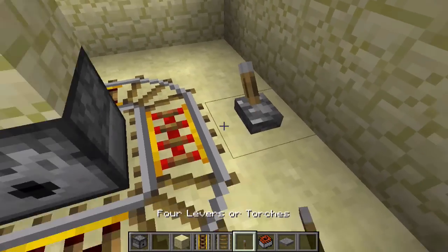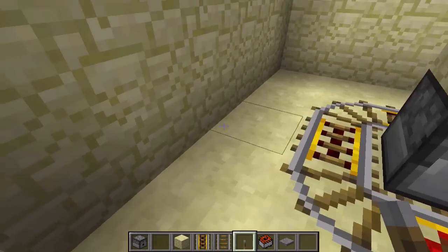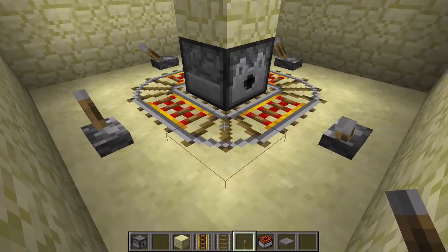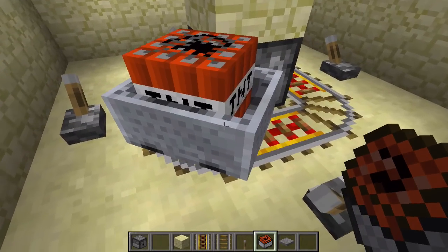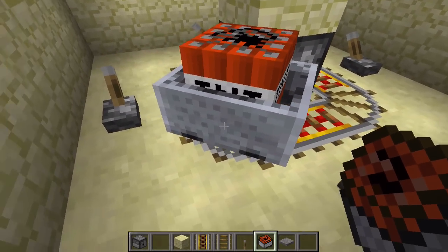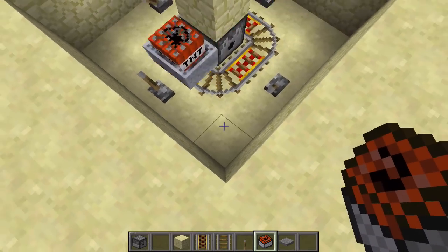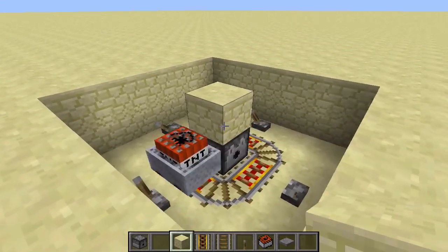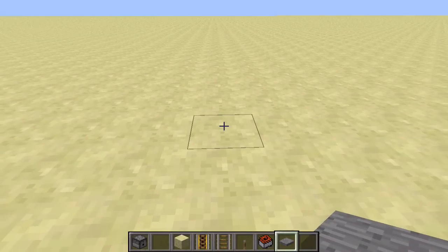Place a lever or redstone torch on the side of every powered rail and activate them. Finally, put a mine cart with TNT on the track and very carefully push it and get it out of the way. Now you're going to need to cover up the top with blocks.